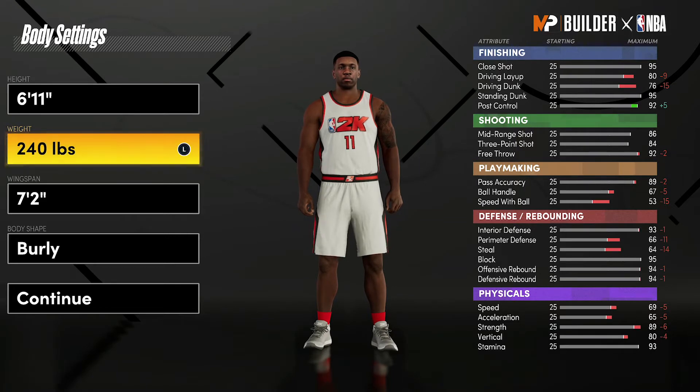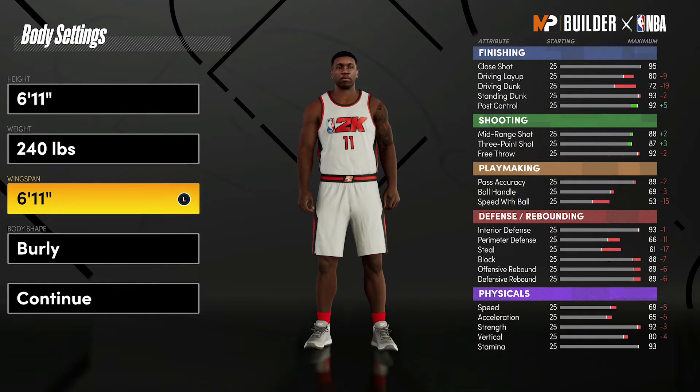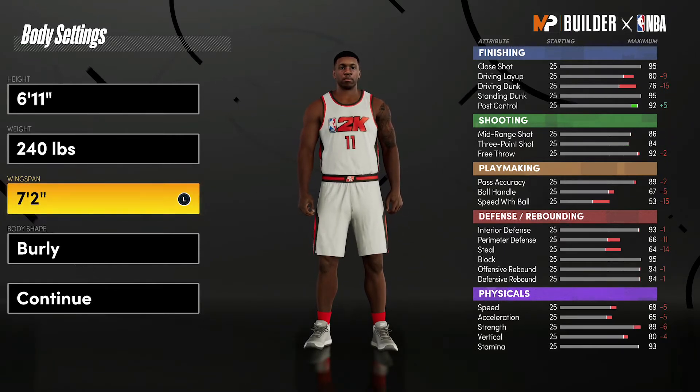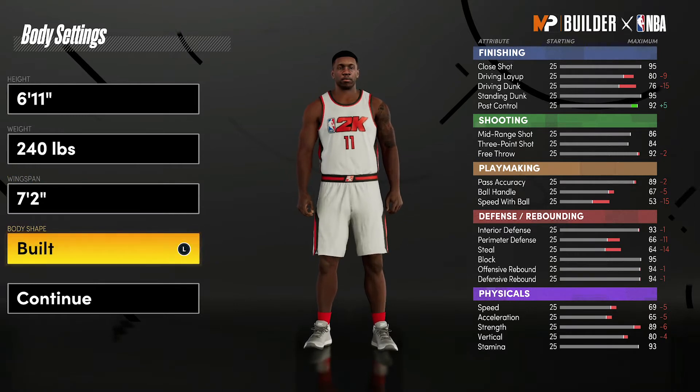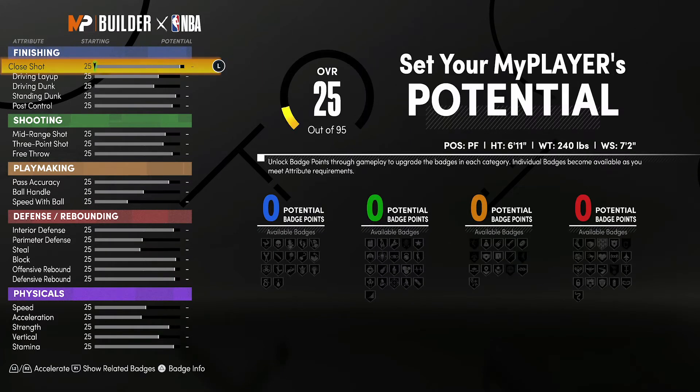For the weight, you're going to bring him down to 240 pounds — that is his actual height and weight. For the wingspan, he does have a 6'11" wingspan, but to give you the opportunity to get contact dunks, we're actually going to go with a 7'2" wingspan instead. Body shape doesn't really matter — I'm just going to go with defined.